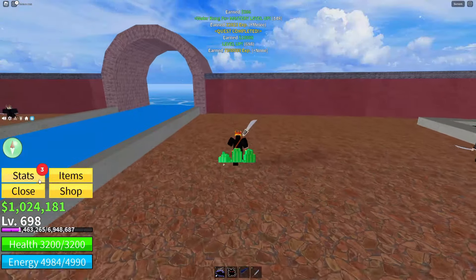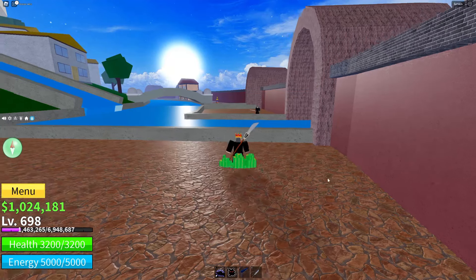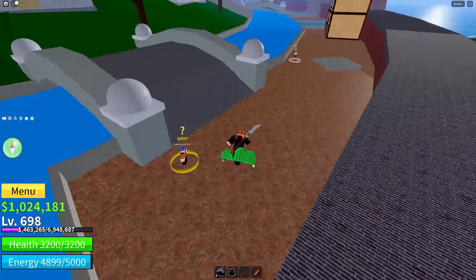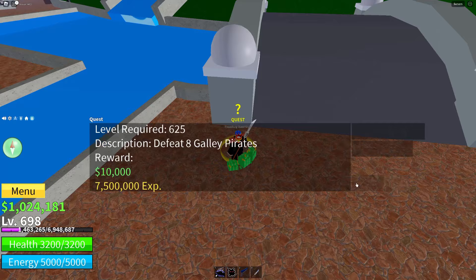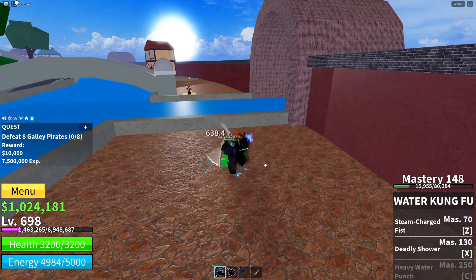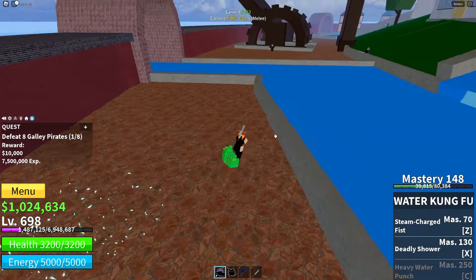My energy just hit 5000, let's go! I've actually been upgrading my sword and gun stat levels because in the second sea and third sea they're apparently very good and useful. You know me - I want to be prepared and as good as possible in any situation.